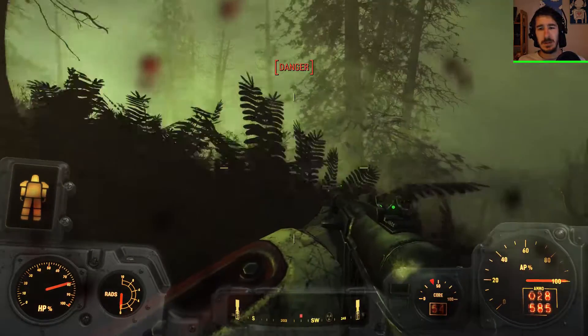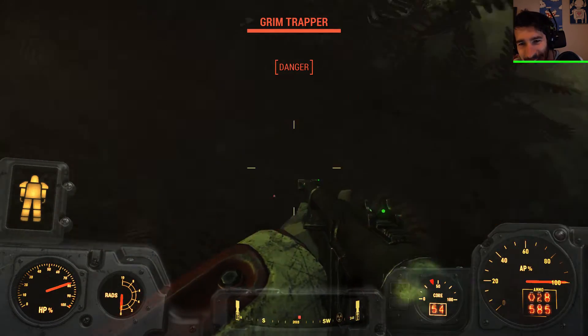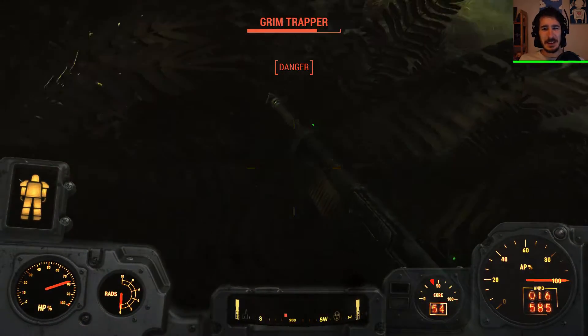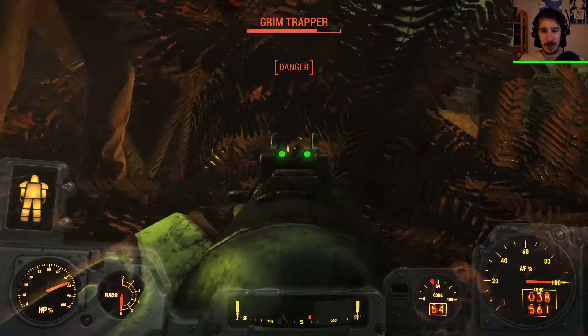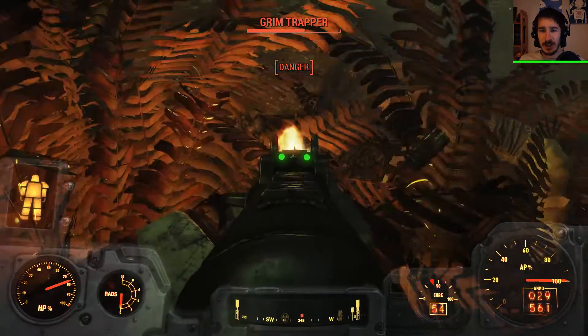Didn't think of that — I will admit I did not think of that. Because I'm going to be way over-encumbered again now. Even if there's anything of value over there, I don't care. I'm going back. What is this? Oh, it's a bottle. Going back to my power armor.